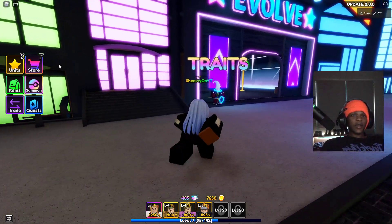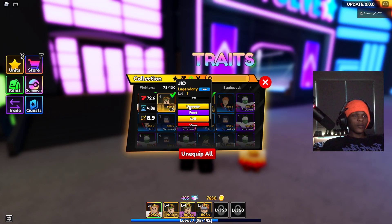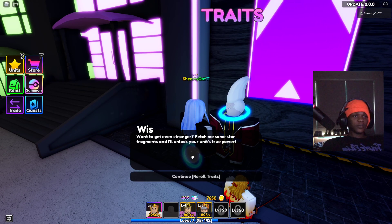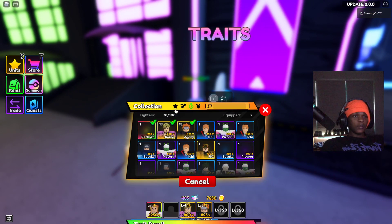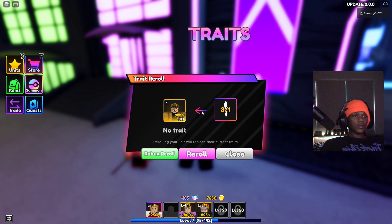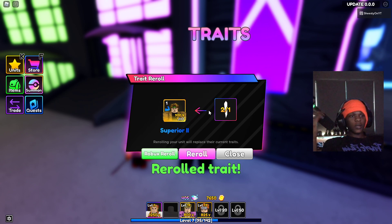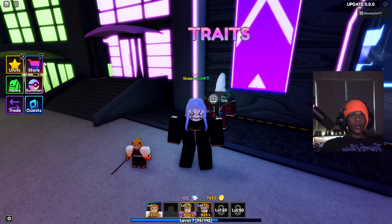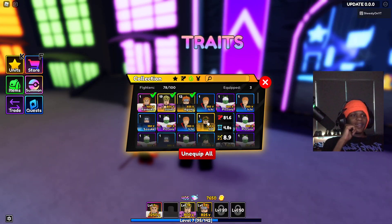You gotta unequip this character, so let me unequip him and just go here. Pick your fighter and choose Dio. You can also re-roll with Robux, so re-roll — that's the superior option.